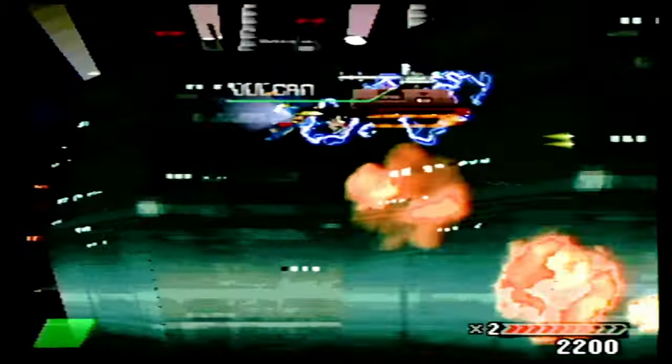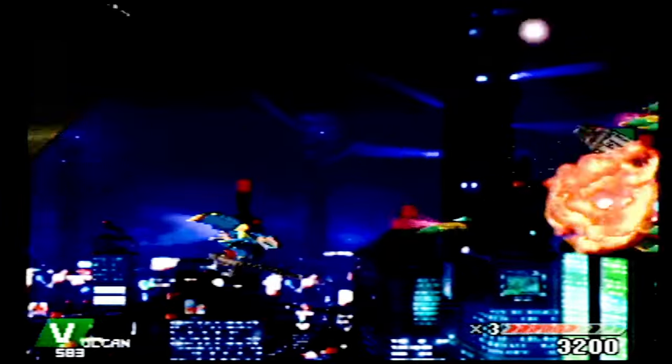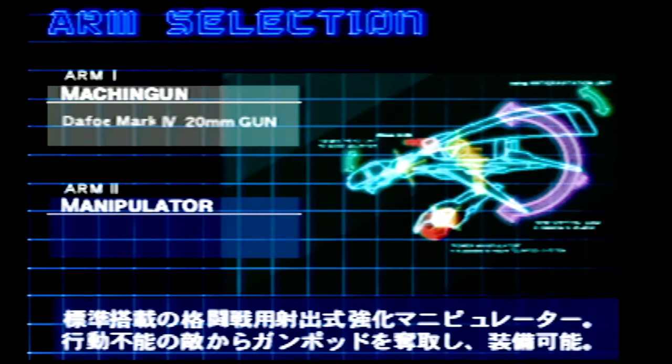This versatility is central to the gameplay, and certain gun pods are more effective against particular enemies. Fun fact: Inhinder is actually German for 'one hander,' referencing the unique design of the player's ship, which has a single arm used to hold the gun pod.